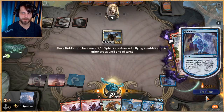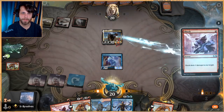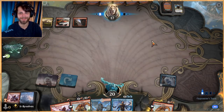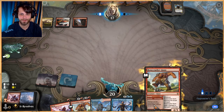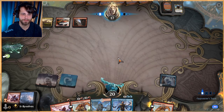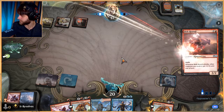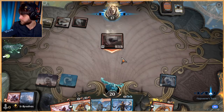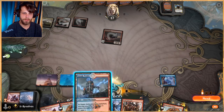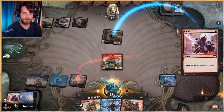I hate that we have to double up here, but we can't really let them keep that. It does have lifelink so it immediately mitigates all the damage we do with Riddle Form, so I'm aggressively burning it out. It also means we can get a Bone Crusher Giant down next turn, and we've got a Shock left up as well if we'd like — so there's hope. Let's kill that and get these done.